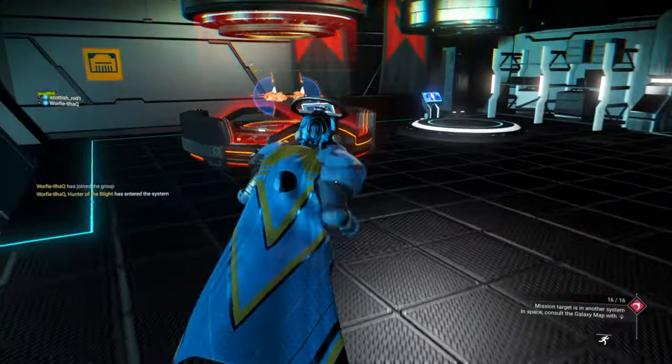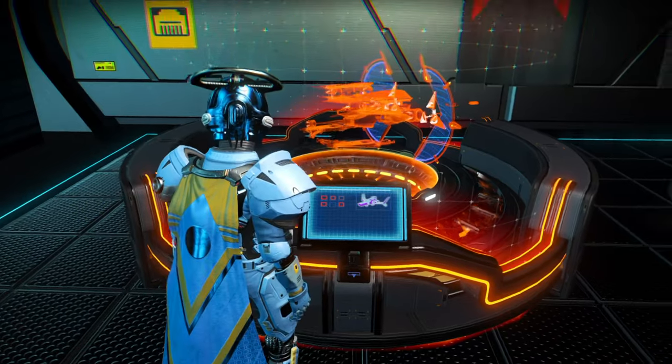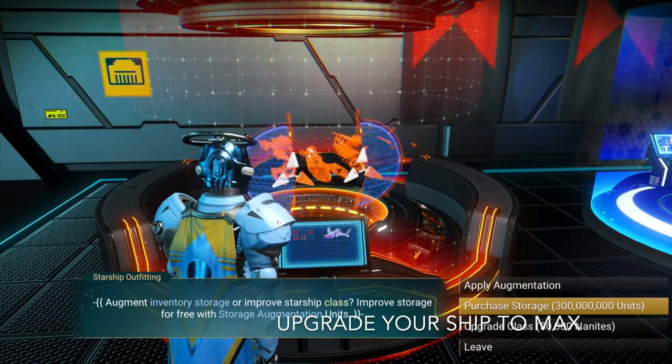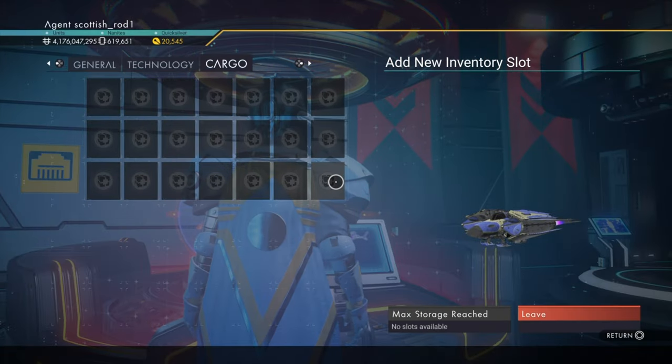Jump to a space station. A Geck space station is the best because they have more haulers. Double check that you've maxed out your ship — that includes your class. If you haven't maxed out your class, you'll need nanites. Do that as well.